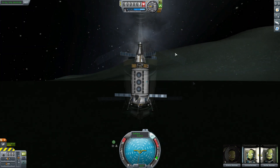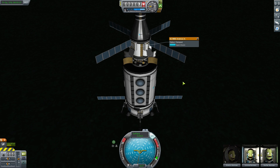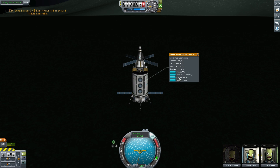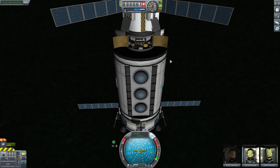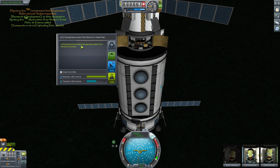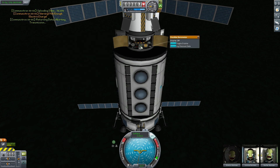Now we're going to start doing some more science. We'll check out our Material Bay — there's 775 science, which is a huge amount — so we're going to store that. If you right-click your mobile processing lab you can see how much data we've got left to fill. The limit here is 750 and we've used 729, so it's basically full. We haven't even picked up any of the science from the surface except for that one Material Bay study. So we're just going to transmit as much science as we can back to Kerbin. We grabbed the mystery goo units, grabbed the temperature, sent that back, logged the pressure data and sent that back, and logged our seismic data.